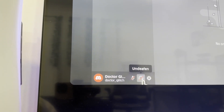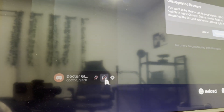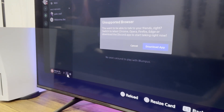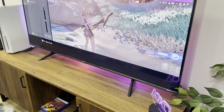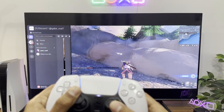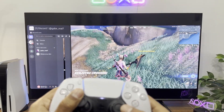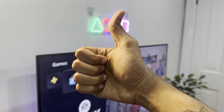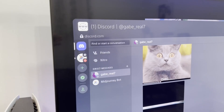Now one thing you're not going to be able to do with this method is join a call or send an audio message, as when you try to do it, it's going to tell you that the browser isn't supported. So it is what it is, and this is the most you're going to be able to do with Discord on your PS5 using this method. That being said, that was pretty much it guys. I love bringing these cool workarounds for you, so if you could leave a like on the video, it would literally mean the world to me. Thanks a lot for watching and I'll talk to you guys in the next one.